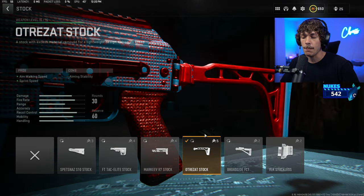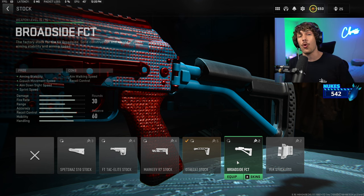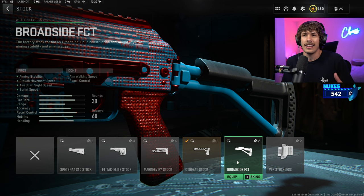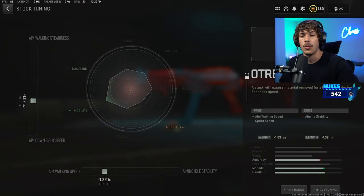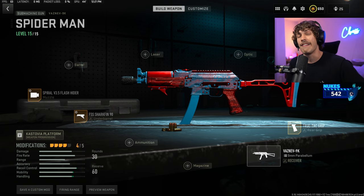Lastly, for the stock, previously we ran the Broadside stock for its mobility and recoil control, but they nerfed it — you don't get as much mobility and you're losing a lot of recoil control. So now we are running the Ultras stock, which is basically the same thing but doesn't hurt the weapon as much. Tune for ADS speed and aim walking speed — that wraps up the Vazen 9k.